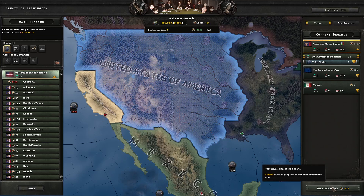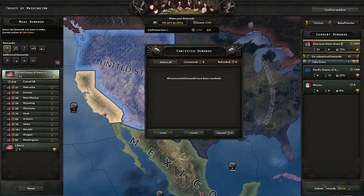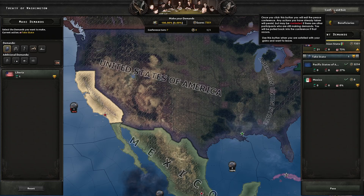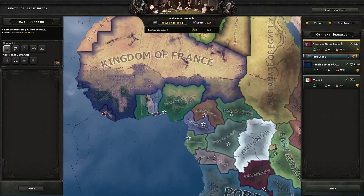Select all, submit. What can I do — nothing. Take Liberia — that should be here, right?